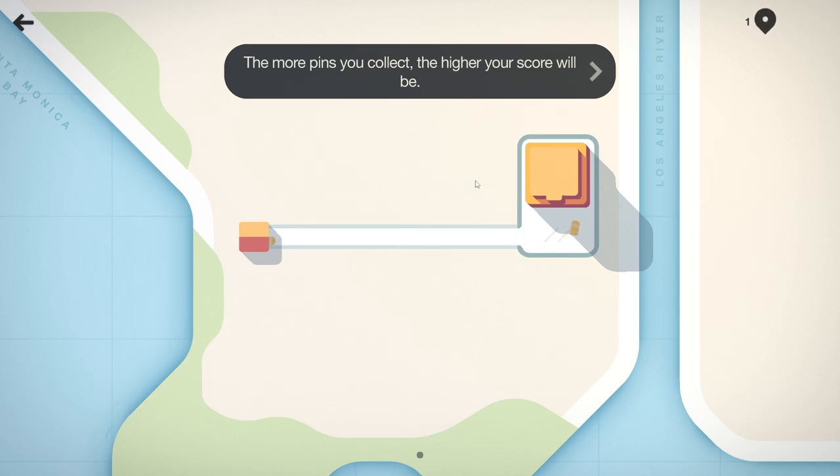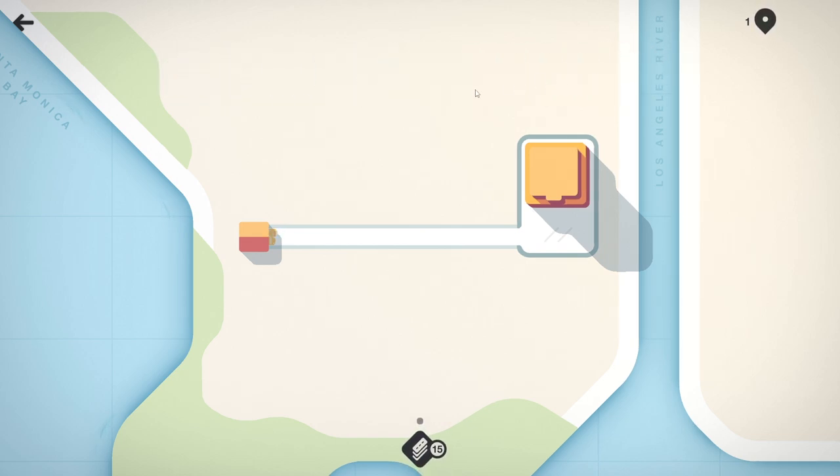There's no volume option - in the main menu you can just turn audio on or off, so hopefully that's okay. The more pins you collect the higher your score will be - we just want to get cars to as many destinations as we can. There's some music kicking in here.